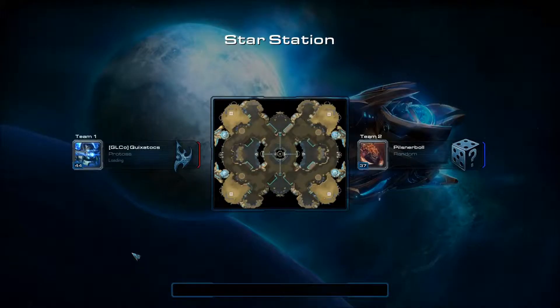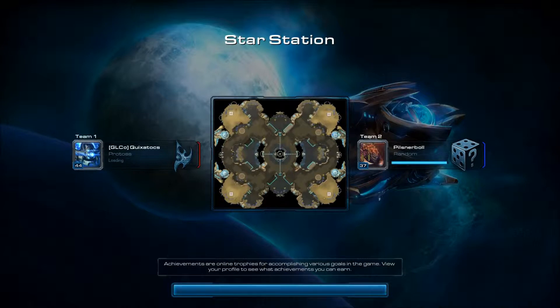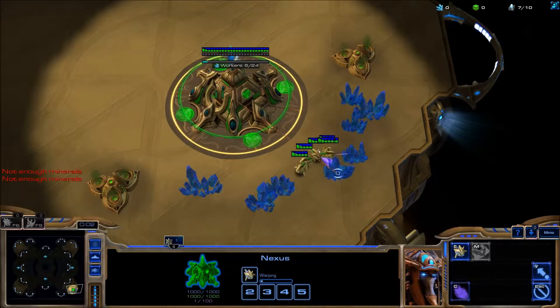Let's see what we got. So we're against random. Just going to try and scout early in this one and wall off as if it was Zerg. Looks like if it was Zerg he might be quite good with it by the profile.